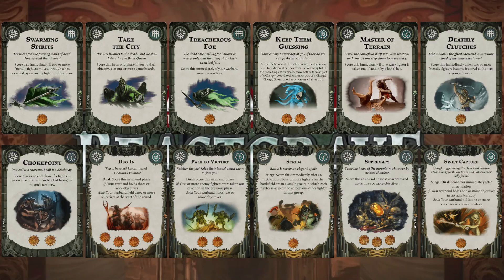Then Deathly Clutches — from the Powers Unbound pack — score immediately when two or more friendly fighters become inspired at the start of your activation. I've taken this one because I like the flavor of it. I don't know how easy it's going to be to score because you've got to use push moves. I do have several push cards and ways of moving people, so maybe that will be doable.